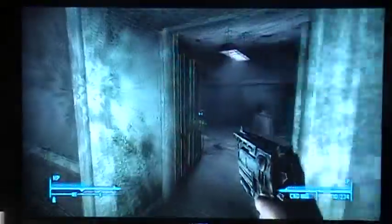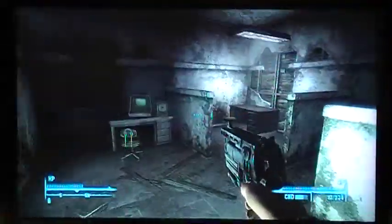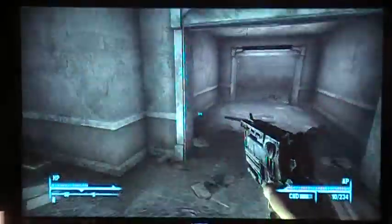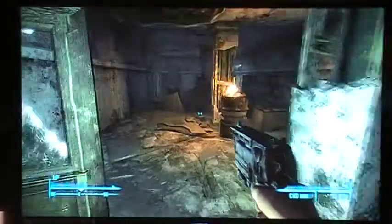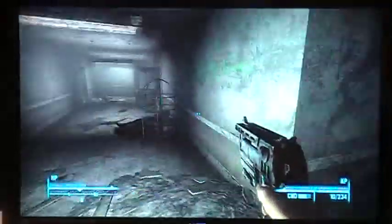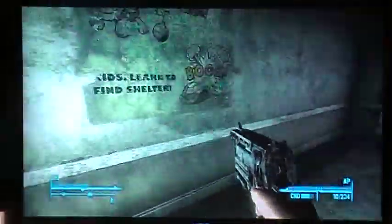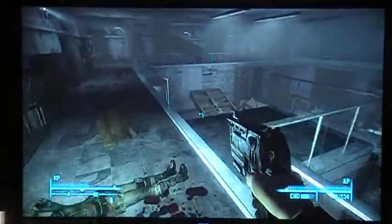I think I need to head to the children's section. I've been through all this already. That's where I came from. This takes me back to the lobby. It's been a while since I've played this so I'm trying to figure out where I'm going again. I think I need to head this way.